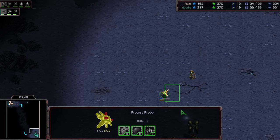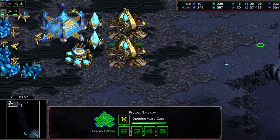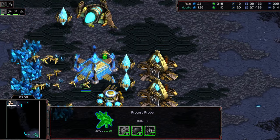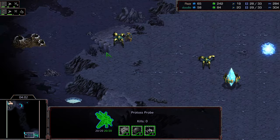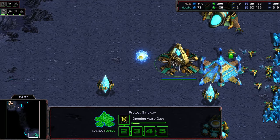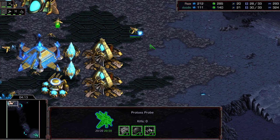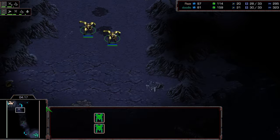With that probe staying alive a considerable period of time longer for Raz, he really wants the information on what Doodle's up to. Doodle is finally able to get the worker kill. It looks like two Dragoons and a Zealot starting to make their way across, and it looks like it is going to be one gate into Robo, which I kind of like — again, because of this map. It's going to be two-gate Robo on the opposite side for Raz.